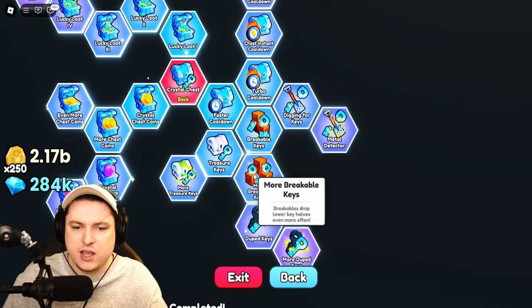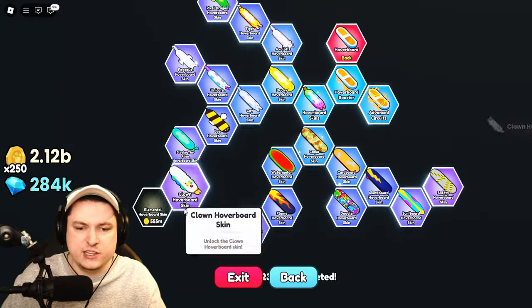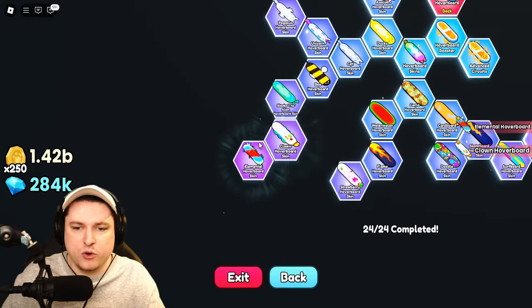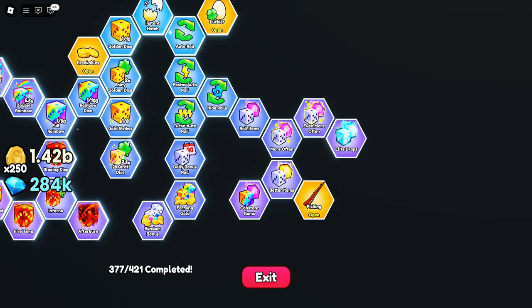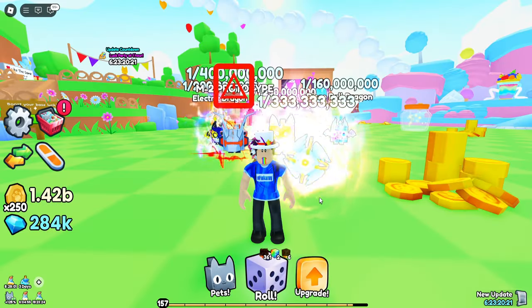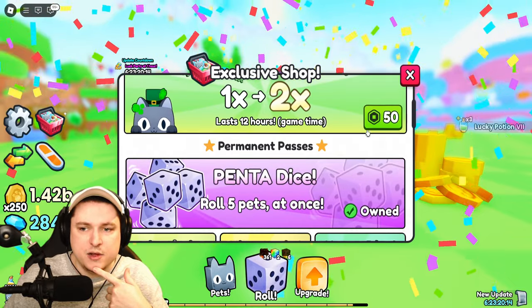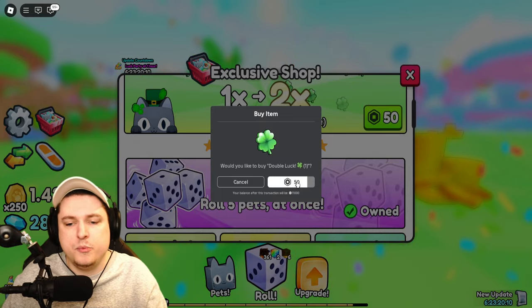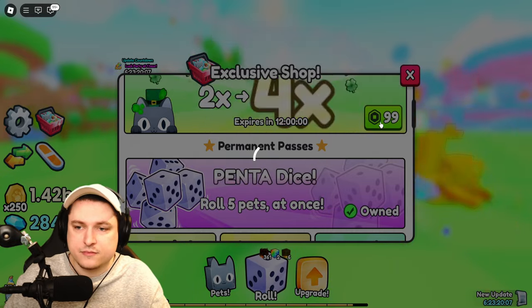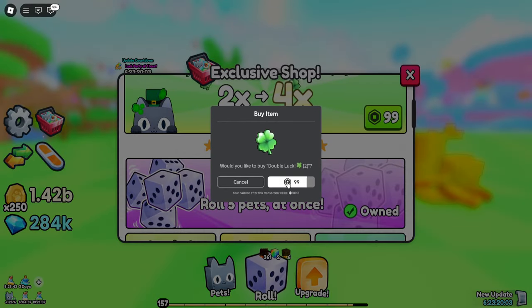I'll buy the Clown skin and the Elemental Hoverboard — that sets us back around 600 million. I'm at 420 upgrades if I get everything, with one more being the luck upgrade. I also want to grab some extra luck increase because with the update just coming out there's some extra luck going on, and the more luck we have today the better our pets will be.